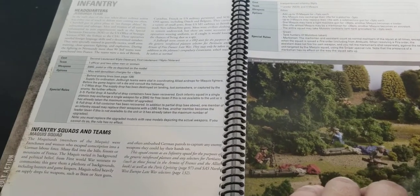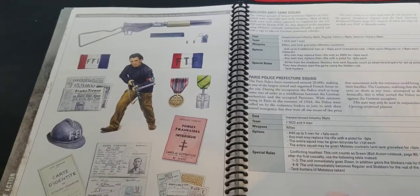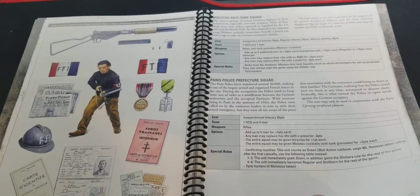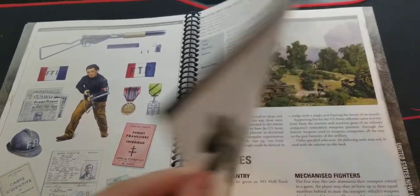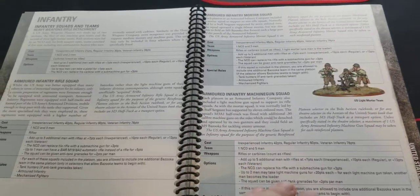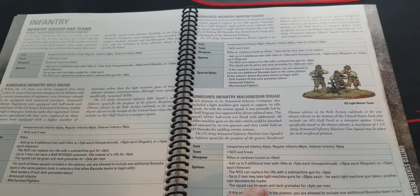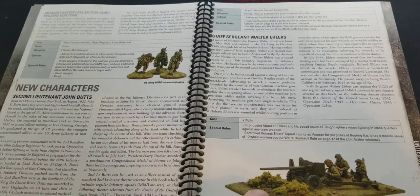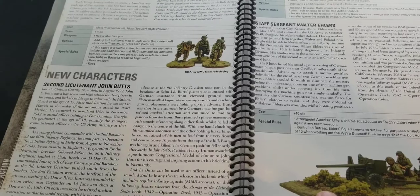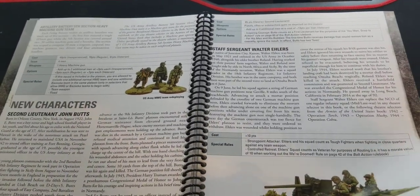You've got Maquis Squads, the Jedburgh Team, and some color background. There's a Molotov anti-tank squad, which sounds fun, and new units for the US: heavy weapons rifle detachments, armored infantry rifle squads, and mortar squads - all kinds of fun stuff. Generally these books include historical special characters, so we've got Lieutenant John Butts and Walter Ehlers.